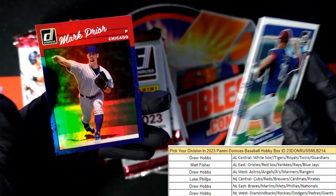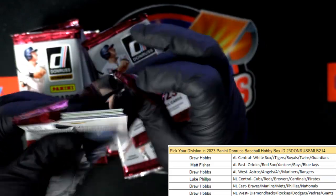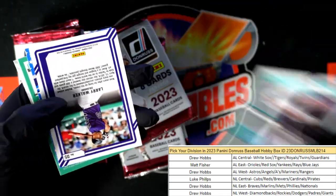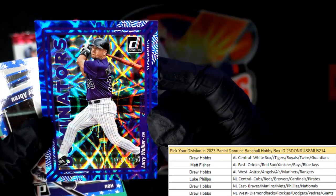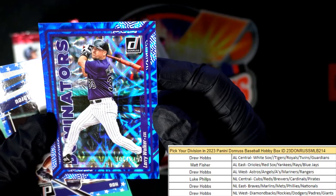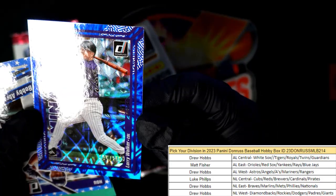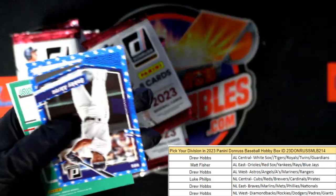Willie Stargell, Jack Lightner, and Mark Prior — and this is our only box of this tonight, might have more tomorrow along with a ton of Heritage. Just listed the Topps Chrome tennis light boxes so those are super cheap if you guys want to try some tennis. Here's the Dominators right here — Larry Walker, this is NL West Drew H coming out to you, Colorado Rockies. That's numbered 105 of 249.